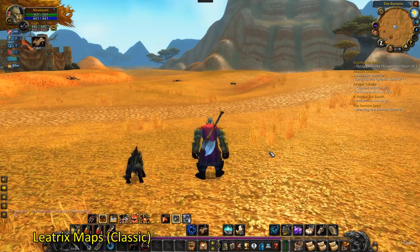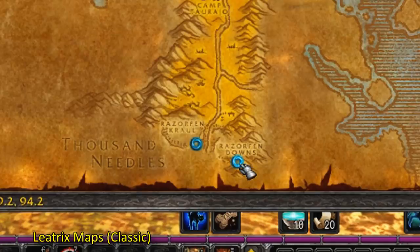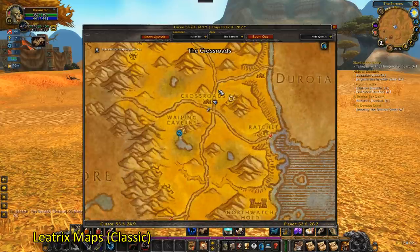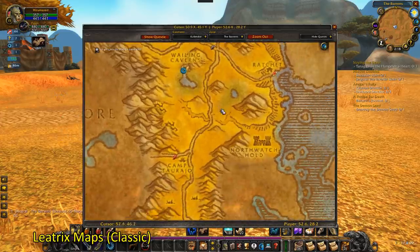Leotrix Maps. This gives you a better map — smaller, not full screen — and will show you your flight paths. It shows you the location of raids and dungeon entrances on the map, as well as allows you to zoom into the map. Leotrix Maps is probably one of the best map add-ons you can have for Classic.